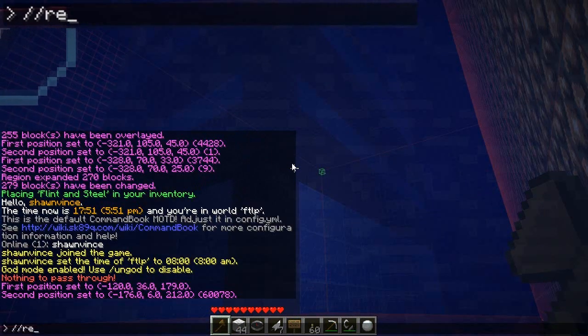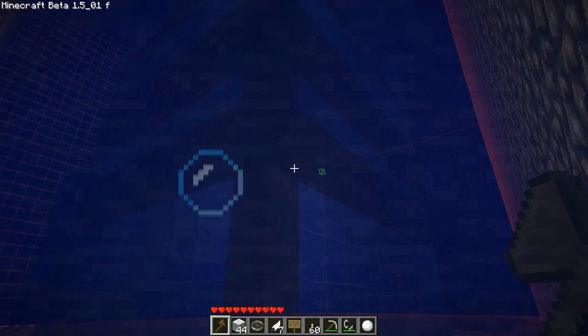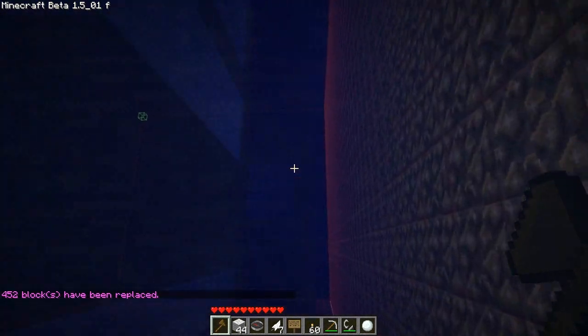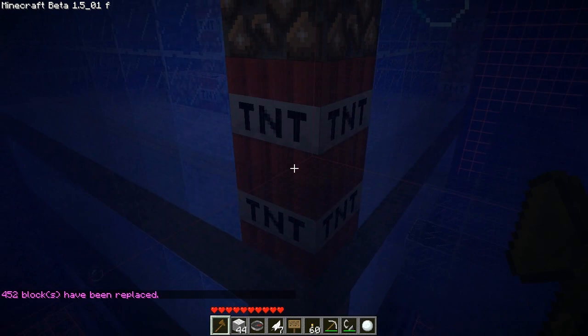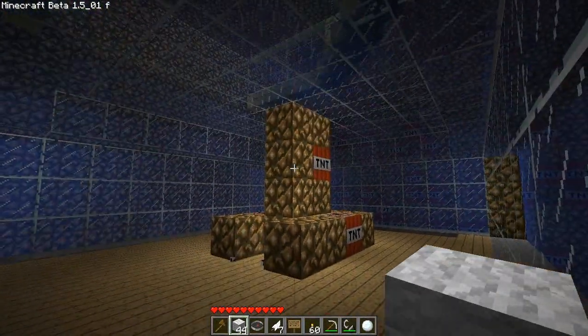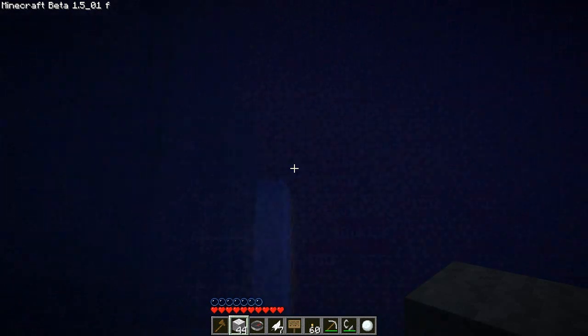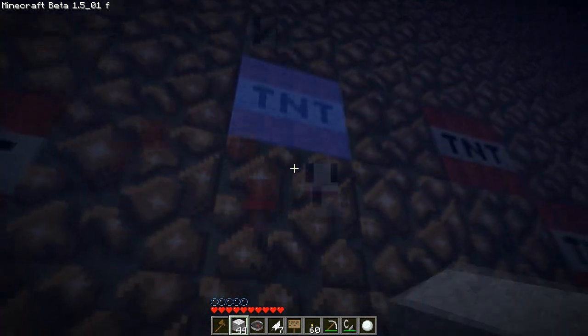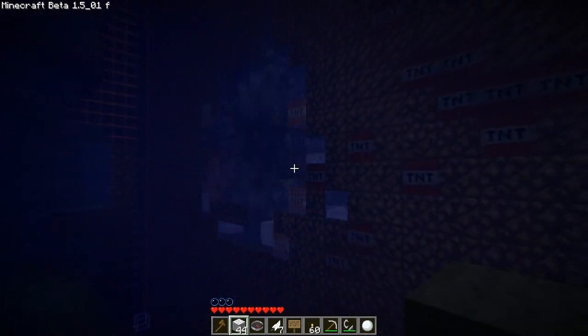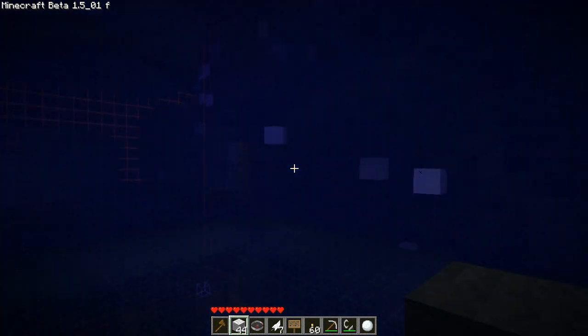I want to replace the glowstone with one percent TNT, five percent glowstone. We have now placed 452 blocks of TNT. I'm just going to head inside and start a commotion. Oh — the water is going to put out a bunch of it I guess. Wow, alright.